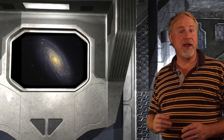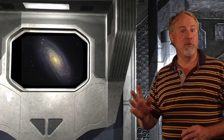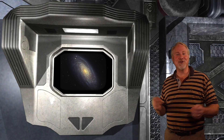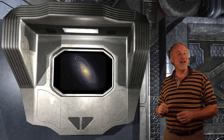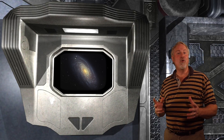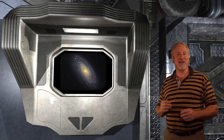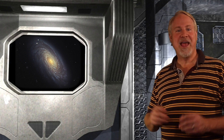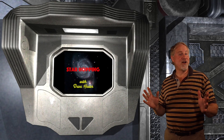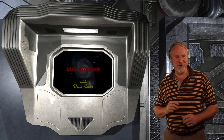M88 is one of 8 galaxies found in March 1781 by Charles Messier in the Coma Virgo region. He described it as a nebula without stars, but later in the mid-1800s, Lord Ross recognized M88 as a spiral — one of the 14 spiral nebulae known at that time. M88 lies in the dead center of the Virgo cluster, 65 million light years away from Earth.